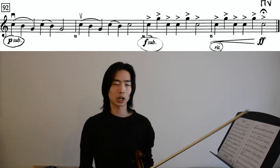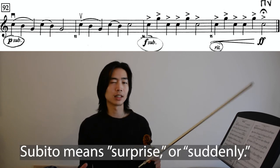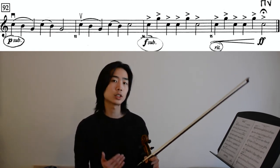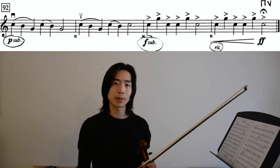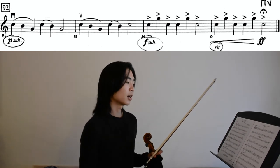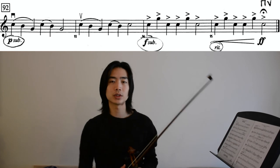Let's take a look at measure 92. We have a very interesting dynamic marking: piano sub. The 'sub' stands for subito, which means 'surprise' or 'all of a sudden' in Italian. That means we're at forte all the way from measure 84 to 91, but as soon as we reach 92, we suddenly drop down to piano. That goes on for two measures until we suddenly bring it back up right on the downbeat of 94, back to forte. Don't forget your accents and your ritardando — we'll slow down together as a group.